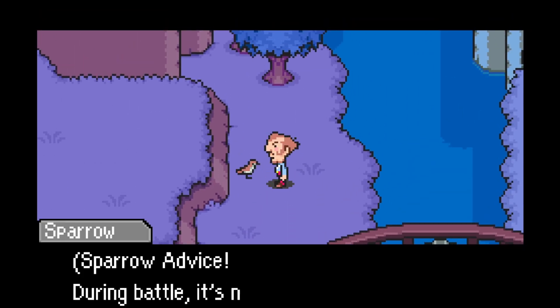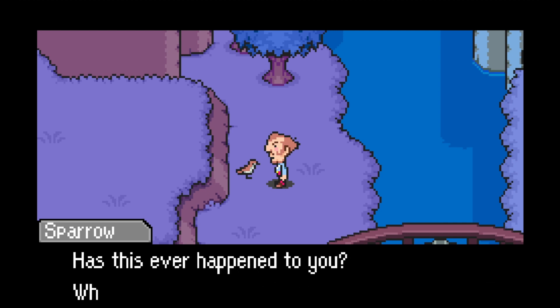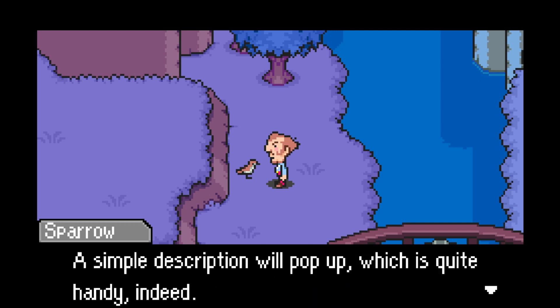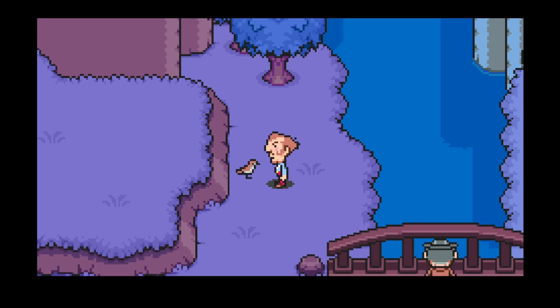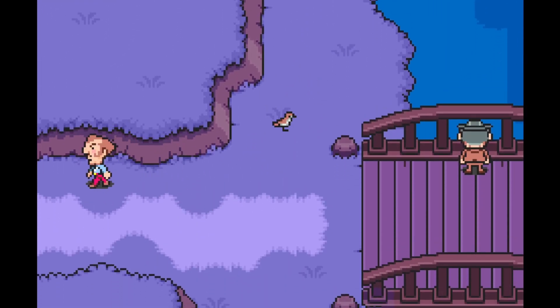But first, the bird. Sparrow advice: during battle, it is not uncommon to forget what exactly each item does, right? Has this ever happened to you? It has, actually. When it does, just choose the item you want to know about and press select. A simple description will pop up, which is quite handy indeed. Now to end this with a sparrow-like chirp chirp. Thank you much, sparrow — always the helpful fellow, you and all of your brethren.